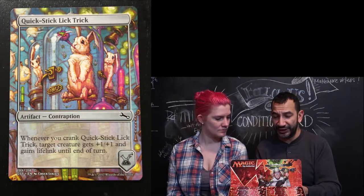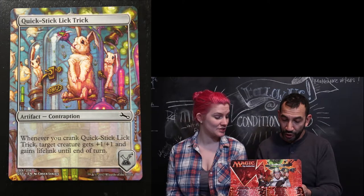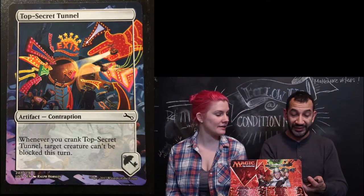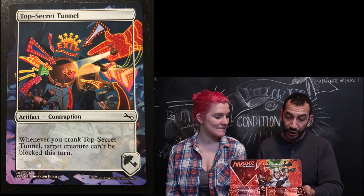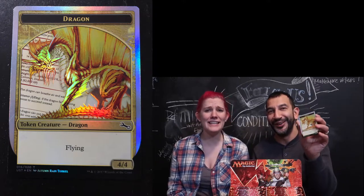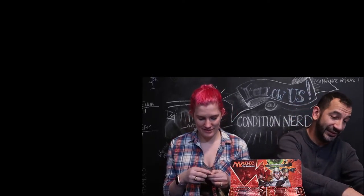Quick Stick Lick Trick, artifact contraption — whenever you crank Quick Stick Lick Trick, target creature gets plus one plus one and gains lifelink. Top Secret Tunnel, contraption — whenever you crank Top Secret Tunnel, target creature can't be blocked this turn, it's like digging a tunnel. Oh, it's so pretty — I want it. Wild Dragon — it's really pretty. This is going to take ages, it really is.